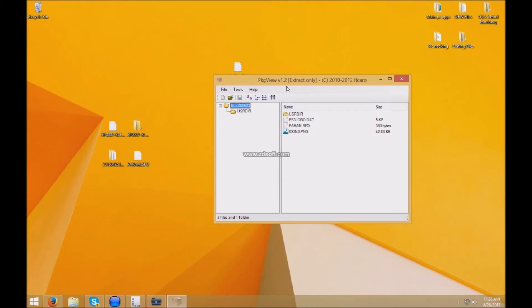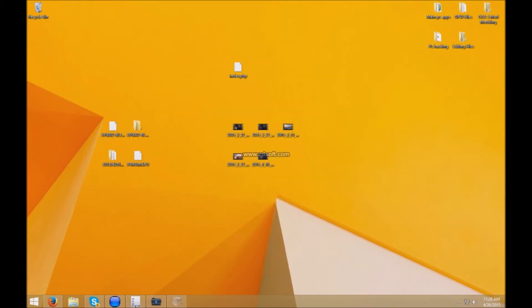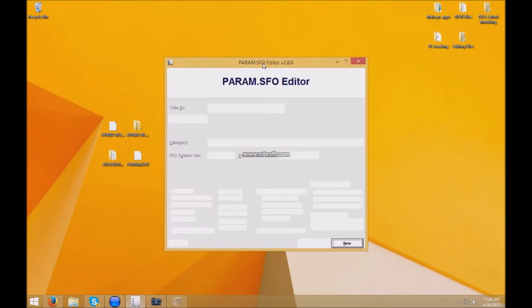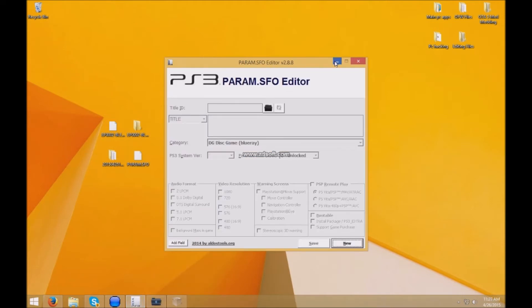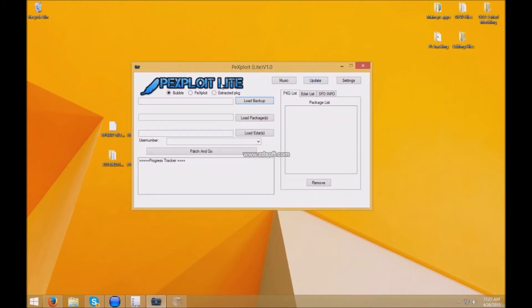The requirements you're going to need are a PKG viewer, which will be in the download description, a SFO editor, also in the description, and PX Lite, which will also be in the description.